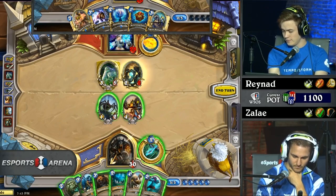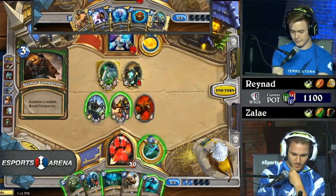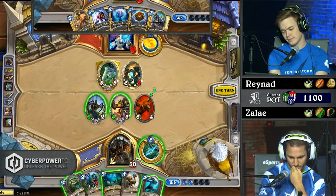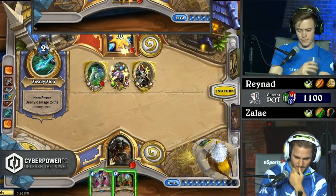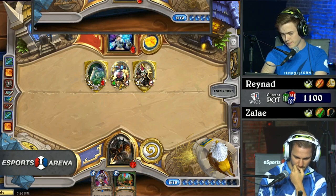If we think back to the draft, this deck from Reynad actually had a lot of tempo tools. It had a lot of early game spells to combo with Flamewakers. It pretty much topped out at the Bomb Lobber area because it was more aggressive. This does mean that it's a pretty easy trade for Zelay in terms of damage. So Reynad needs four damage off the top — otherwise Zelay will end his tournament run.